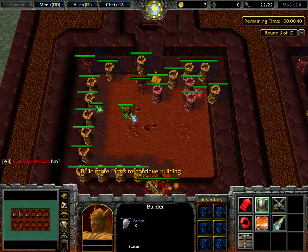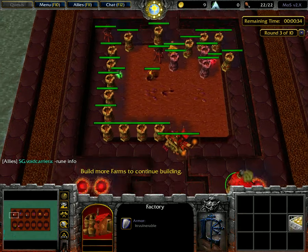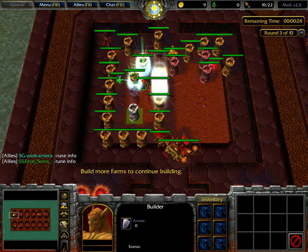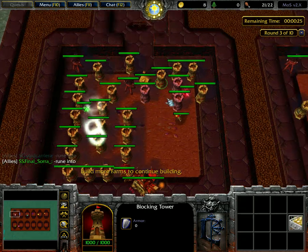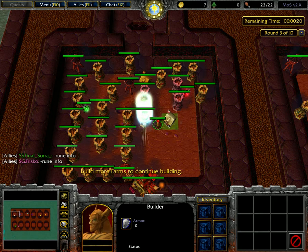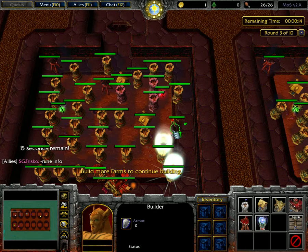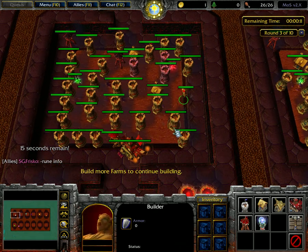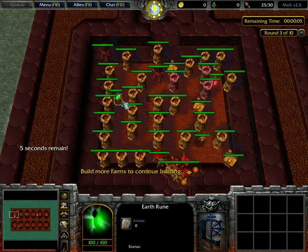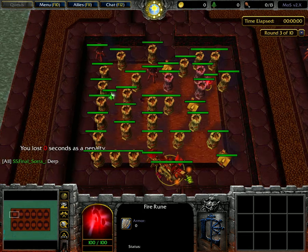The fire rune explodes in a small range, so it's important to make sure that it doesn't disrupt the rest of our maze. We should pick up the earth rune and the fire rune. The fire rune will kill the runner and should not disrupt our maze.